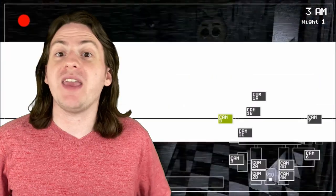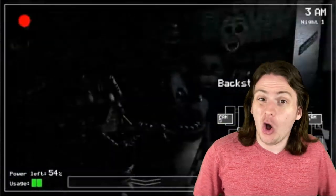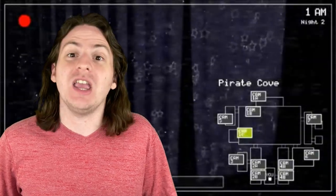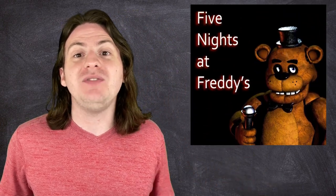Foxy is one of the four OGs from a time before robot mind control and purple people, both figurative and literal. Most of the first game involves checking the cameras to keep track of the animatronics and closing your doors when they get too close. Freddy, Chica, and Bonnie only move when you're not looking at them, so they seem to sort of teleport around. Foxy, on the other hand, just sort of hangs out in his own little area, doing his own thing — unless you don't look at him frequently enough, and then he might just sprint down the hall to come and kill you.